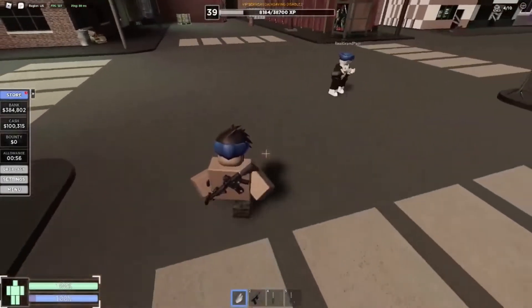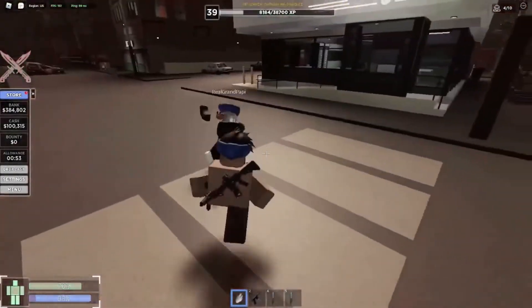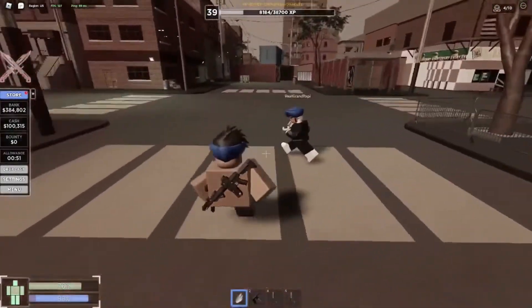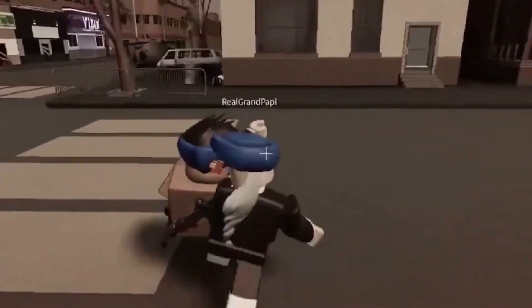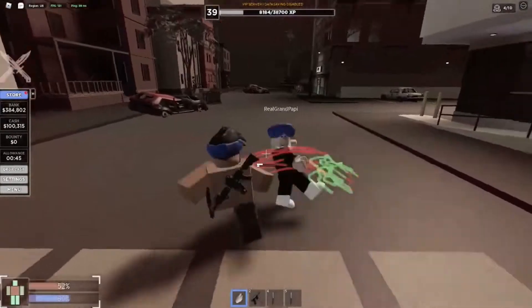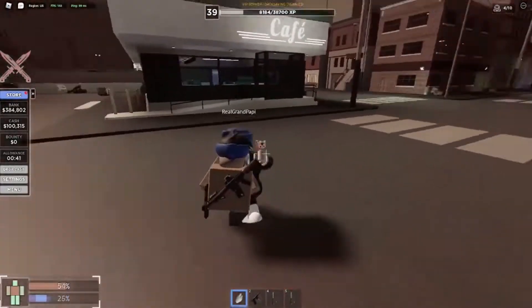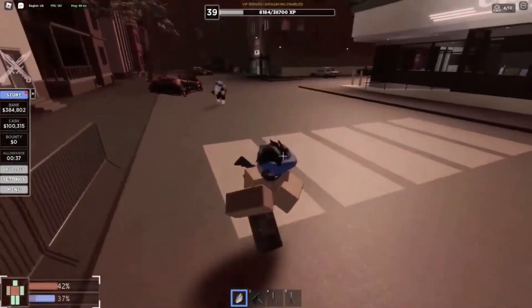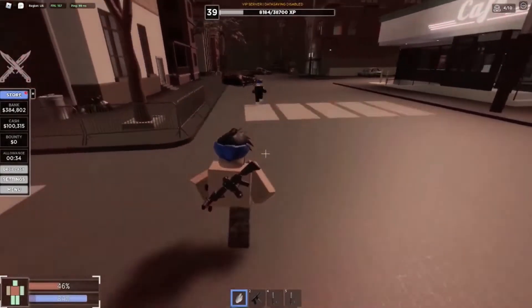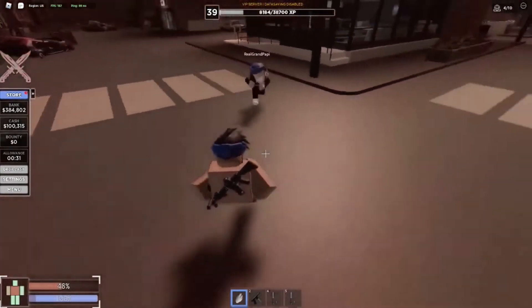A big thing while fighting is learning how to block. As you can see there, I have blocked his attack and it stuns him for a good two seconds. You can do this with a bat, katana, and basically most of the weapons in the game.